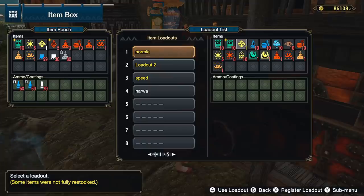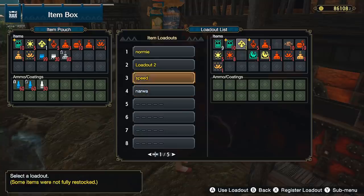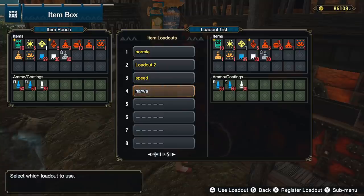For an item loadout that you should save, it would look like this: Latch Berries, Gunpowder level 2, Slash Berry for Slicing ammo, Pierce level 1 and 2, and Slicing ammo, with heals and buff items and a Flash Bomb — which are very useful against Narwa to cancel her roars. Save that to a different loadout and register it to your item box so whenever you farm Narwa, you can just switch to this loadout for easy access.